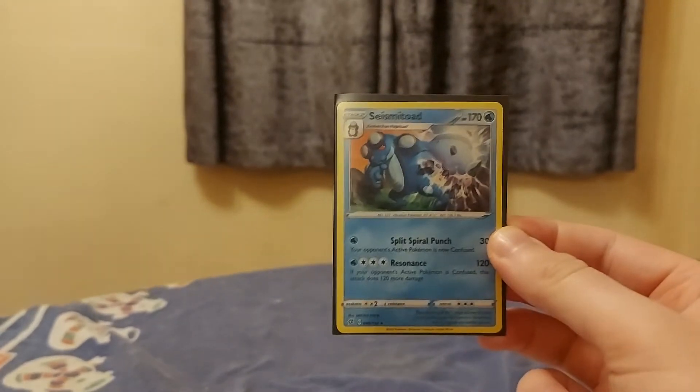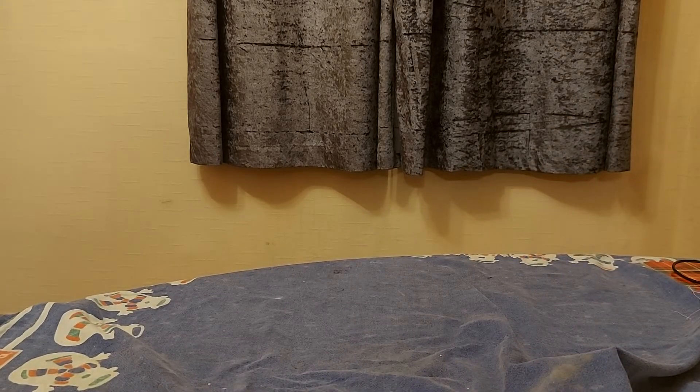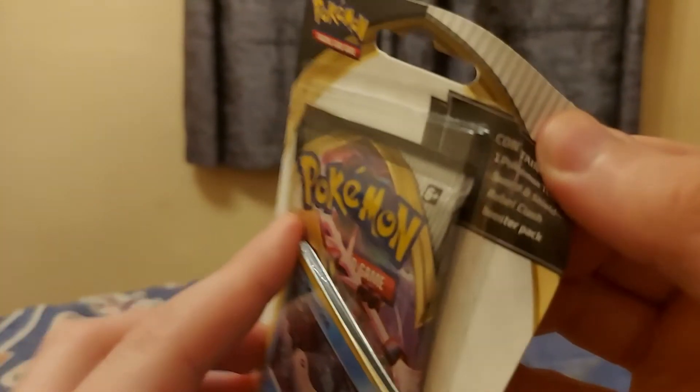There you go — Seismitoad, beautiful. First pack, not bad. So we now have this blister pack with a Mantine, which is quite nice — let's have a closer look.